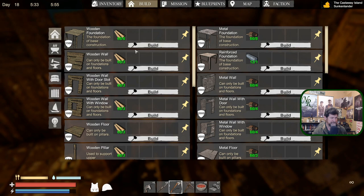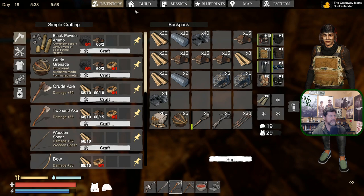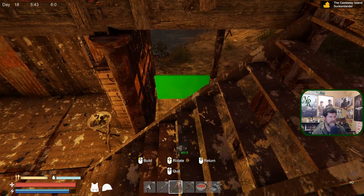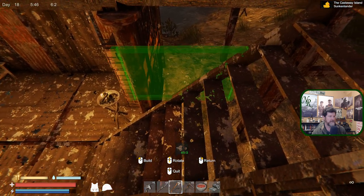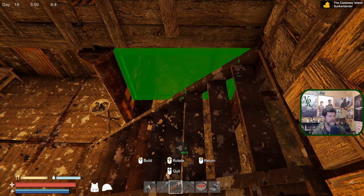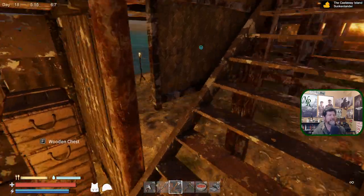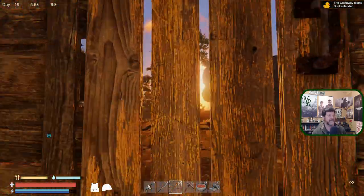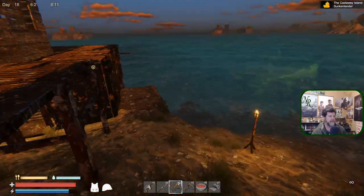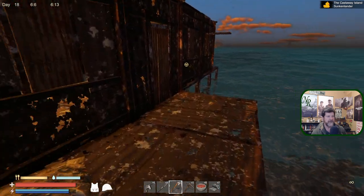Let's try building — if I were to put a wall in it wouldn't let me do it just up here. Build defensive — we got these little defensive pieces. Mostly I want to make sure they can't destroy our foundations right out from underneath us.